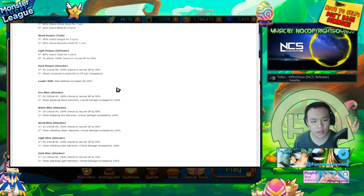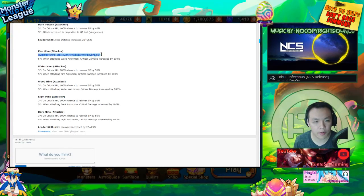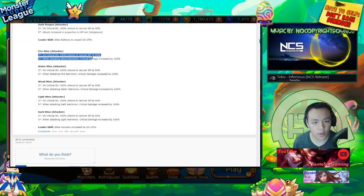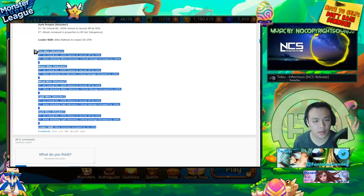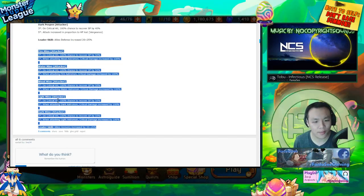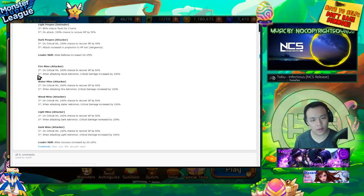Fire Mino: on critical hit, 100% chance to recover SP by 50% when attacking wood astromons or fire astromons. These guys all have 100% elemental advantage — they basically serve as a pseudo Beth, but I don't think it's as good. They have a recovery lead so they're usable, but not exactly optimal.